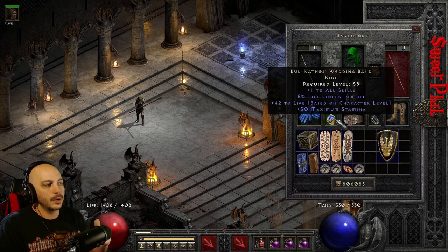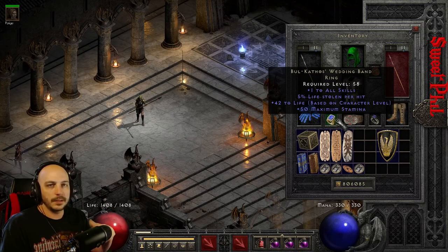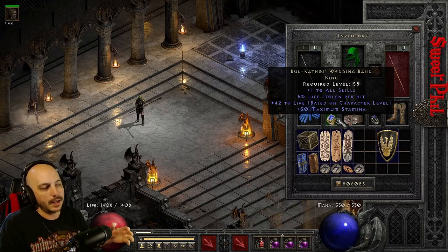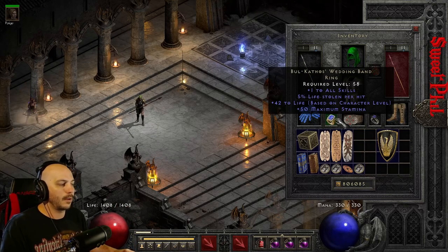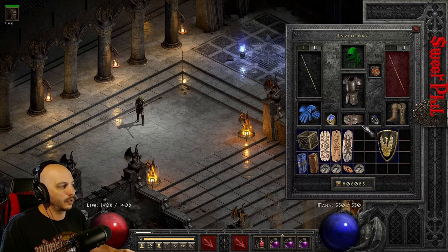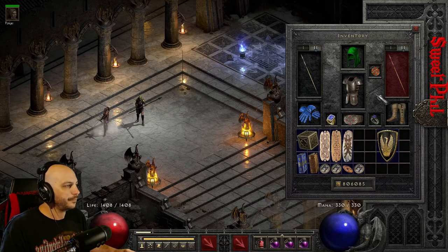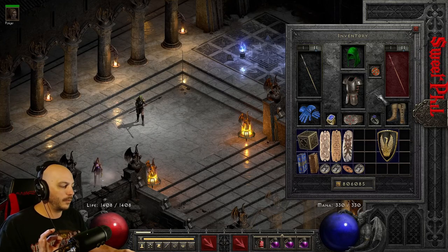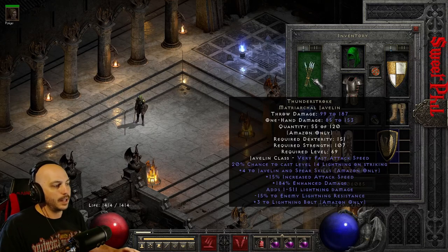I have a Bul-Kathos ring for the one-to-all-skills. BK rings are semi-budget; if you can get rare rings with resistances and life leech, go with that. I didn't go with an SoJ because those are highly sought after and hard to get early on. Ravenfrost you can usually get at some point — you get Cannot Be Frozen, some Dex, and cold absorb. Now I'll also show you the Javelin version: T-Strokes. T-Strokes aren't incredibly expensive, non-ethereal ones work great — ethereal T-Strokes don't replenish quantity like Titans.